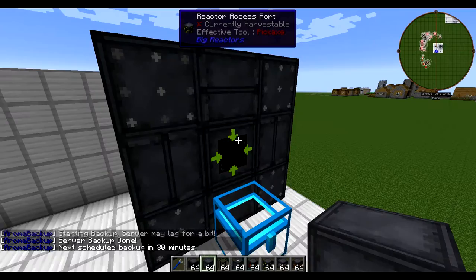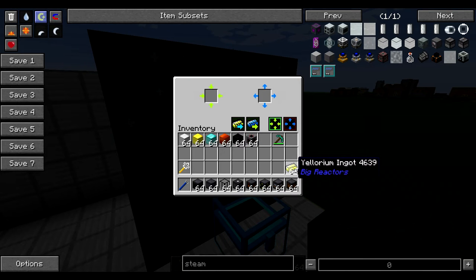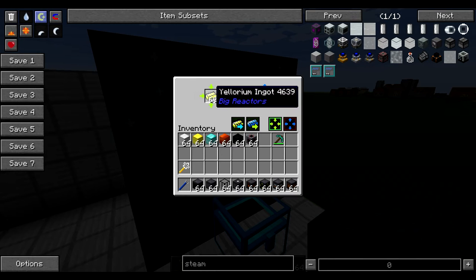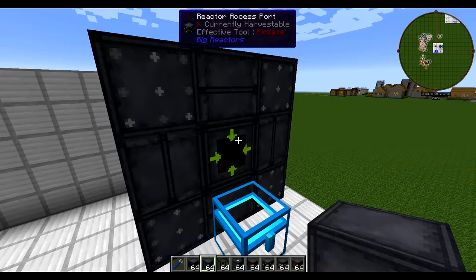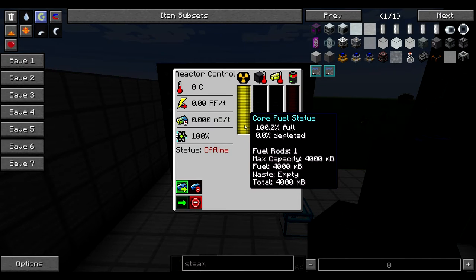We can go over to the access port. Yellorium you're going to refine from Yellerite, which is a yellow ore that spawns in the world. We're going to add this Yellorium to our reactor. You can put an entire stack in here and it will automatically pull whatever it needs to fill up your reactor. In our case it pulled in four ingots. We now have the core fuel status — it says 100% full. It tells us we have one fuel rod, max capacity is 4,000 millibuckets, every ingot is 1,000 millibuckets. We have zero waste.